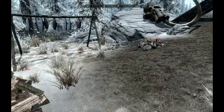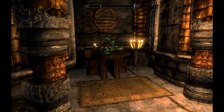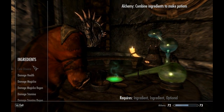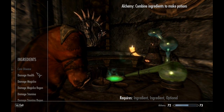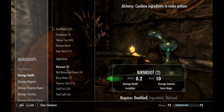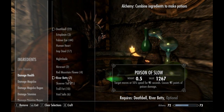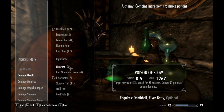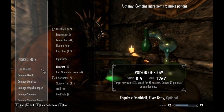Actually, I'm going to do this in order. So we are back at the Hag's Cure in Markarth. That Muiri chick - you do a mission for her in the Dark Brotherhood questline. That's all I will reveal. So, Death Bell and River Betty - they go together. Always.